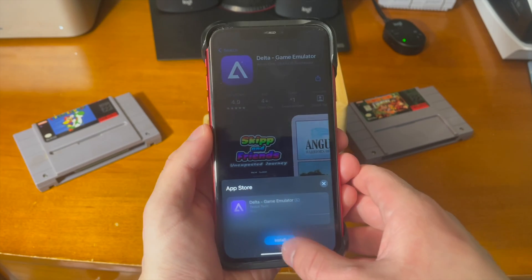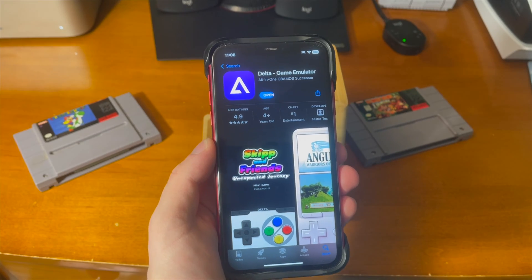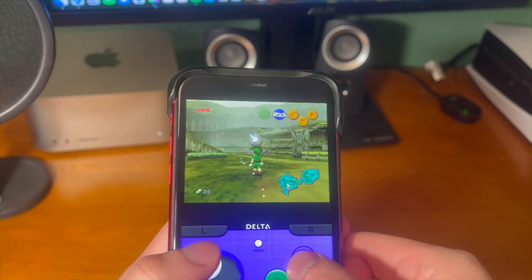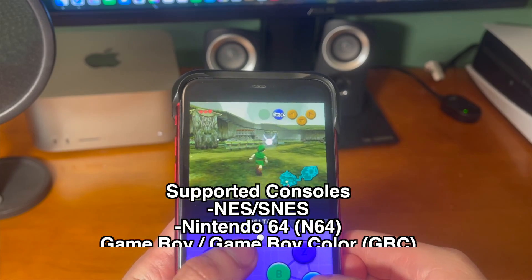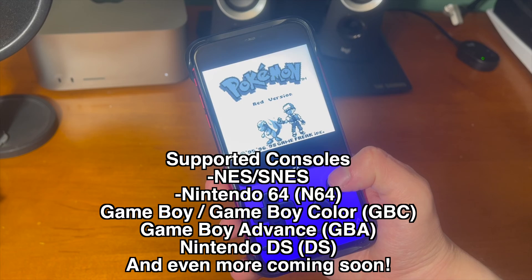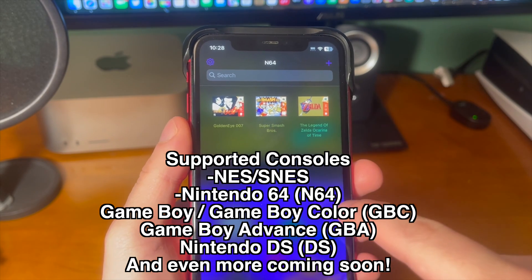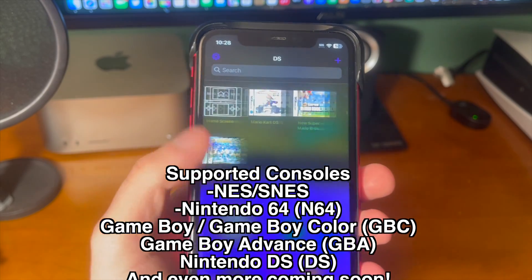If you've been jailbreaking or sideloading for years, you know about this app, but this is the first time it comes to Apple's actual App Store. Delta is not just for one console — it supports multiple different game consoles: the NES, the SNES, the Nintendo 64, Game Boy and Game Boy Color, Game Boy Advance, and Nintendo DS.